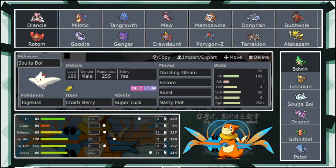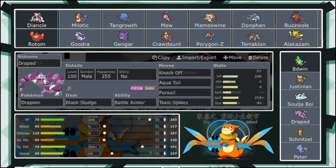Next up we have Drake — Drapion — with Assault Vest and Battle Armor. Like I said, I am running that Max SpaDef set, enough speed to speed creep a Mew that's uninvested. We've got Knock Off, Aqua Tail, Pursuit, Toxic Spikes — Toxic Spikes is actually pretty good against this team. The presence of Drapion alone will probably discourage him from bringing Gengar, so he can't really stop my Toxic Spikes unless he brings Diancy in, which would be the only thing. With Diancy, Mamoswine, Donphan, Rotom-Heat and Terrakion, I can just click Aqua Tail on all of them and I'll get really good damage off. And if he does bring Alakazam or Gengar, I do have Pursuit.